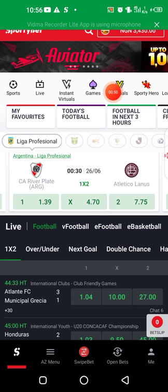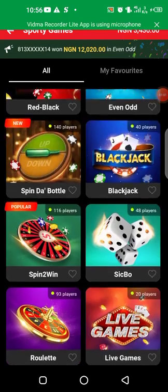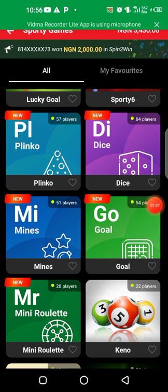just come here to Games, click on Games, scroll down and come to this game — Go Game — and click on it.